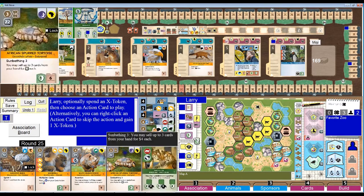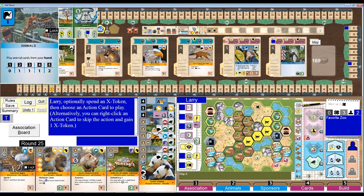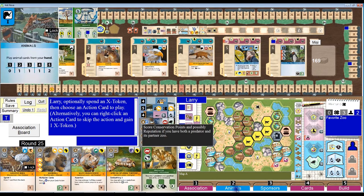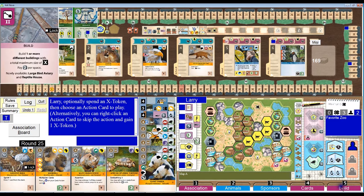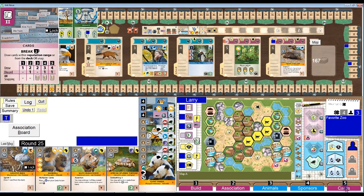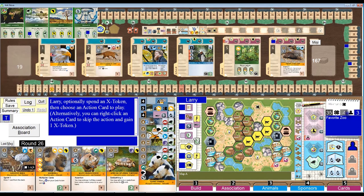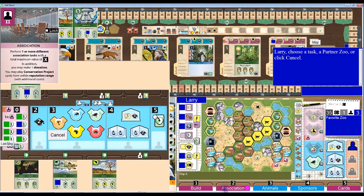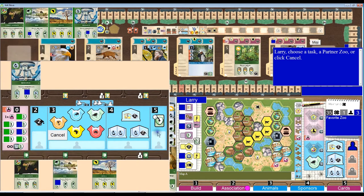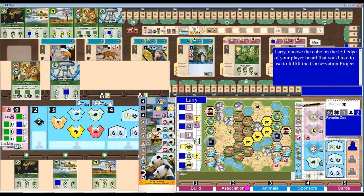Round 25. I could take $3 from sponsors. What if I took another X token? Whatever I do, association is going to be here. And then I'm going to need three X tokens, and then four — so I'm going to need a total of seven X tokens. I have three now, I can get three here, but I need another one. So I think I'm going to trade in build for an X token. And then I'm going to do a one, two, three association action to do this predator breeding program at the highest — and I'm taking the three X tokens.